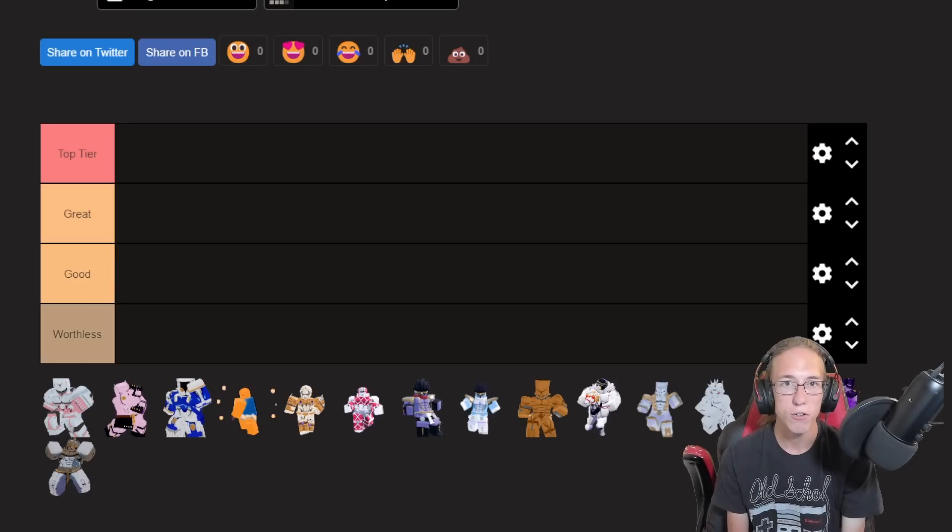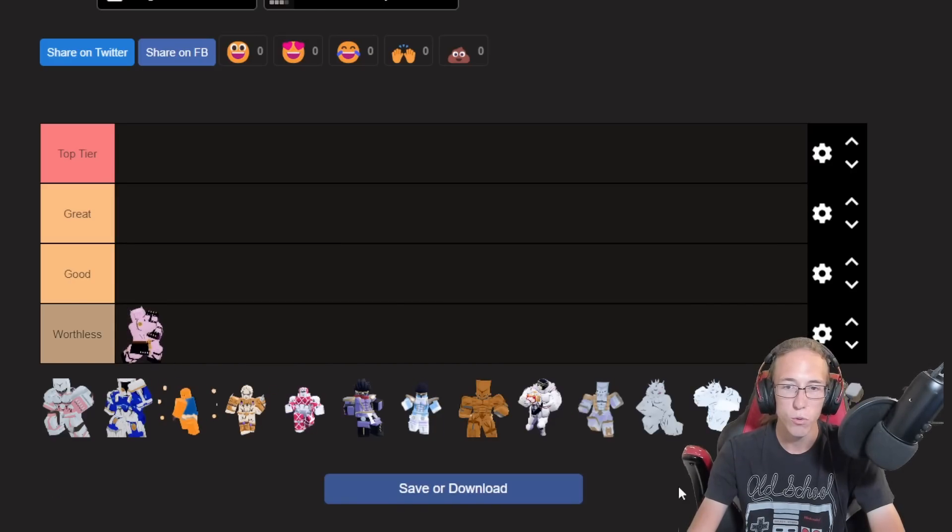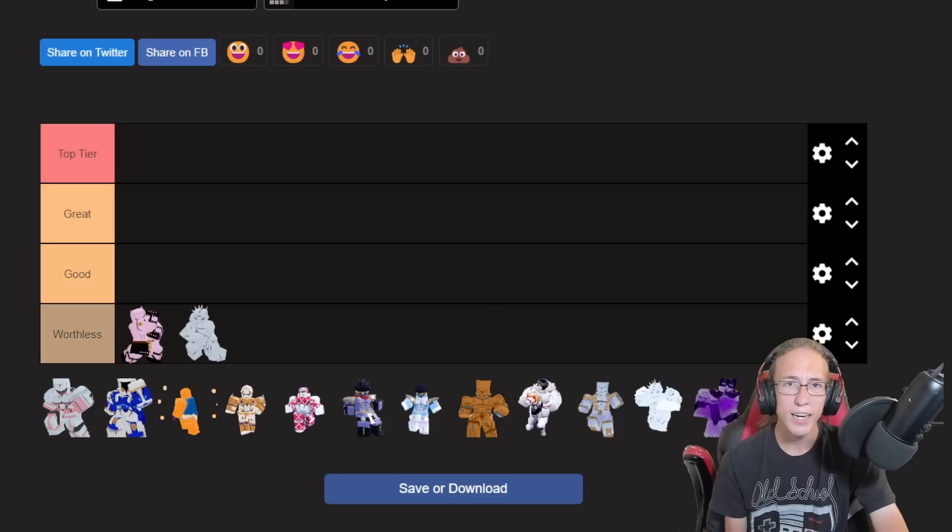This is just one-on-one encounters — what stands are good, what stands are bad. We're going to start with the Worthless tier, which only has two stands in it: Killer Queen and Weather Report. Killer Queen — I made an entire video about why it was garbage and not worth using whatsoever. Hopefully that gets changed, but from my knowledge right now, that's not happening. So as it stands, Killer Queen is completely useless and you should totally stay away from it.